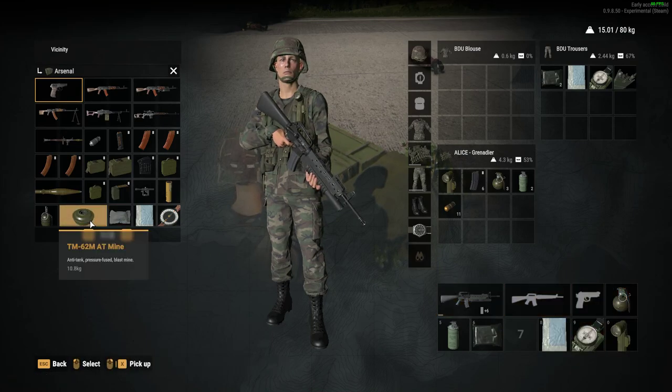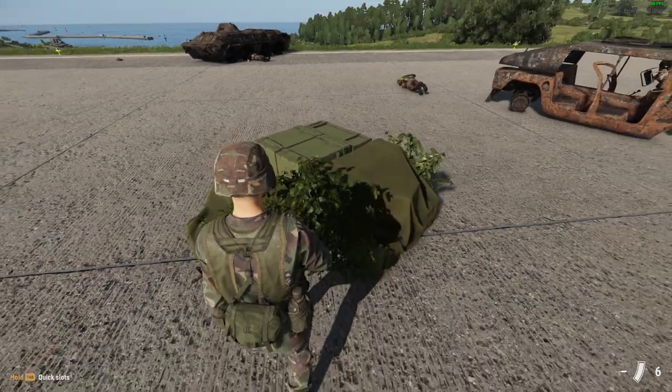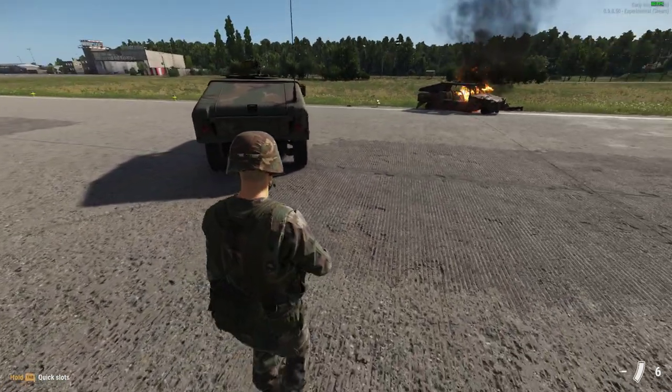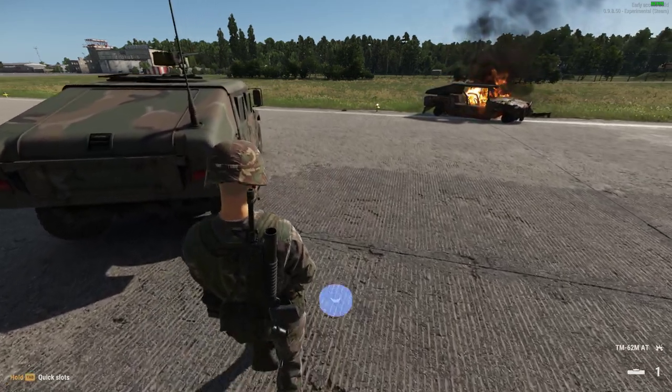The Russians get the TM-62 anti-tank mine. To equip them you put them in your backpack. I think either I'm doing something wrong or it's a little bit glitched at the moment, because I don't seem to be able to - oh there we go, number two, there we go - he's got his mine out.